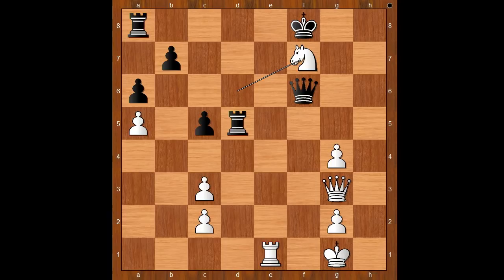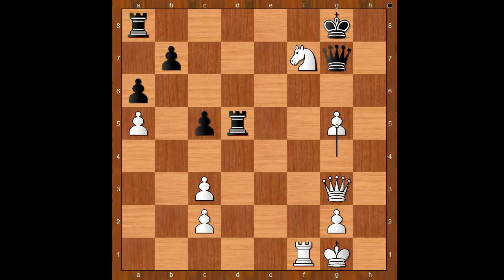Rubenstein played knight takes on f7. Did you see this move? King to g8 — let's take it back. If queen takes on f7, then rook to f1 is unpleasant. And of course if king takes on f7, again rook to f1 is extremely unpleasant. Back to our game. King to g8 was played. Rook to f1, attacking the queen and defending the knight. Queen to g7, g5, and now Spielmann brought the sleeping giant into the game.